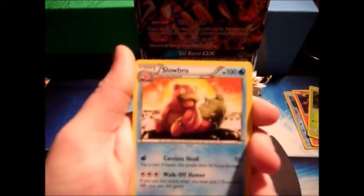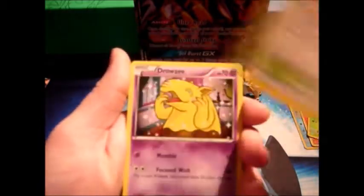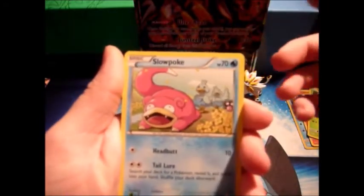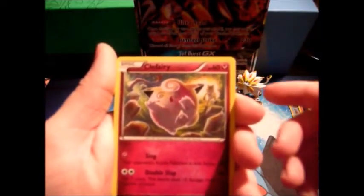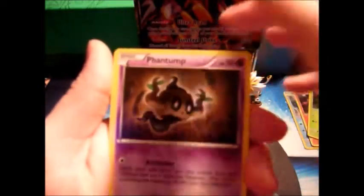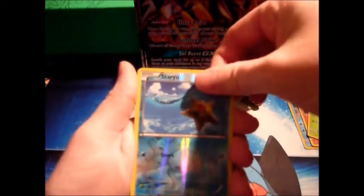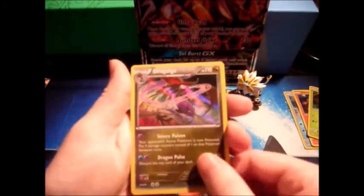We got a Slowbro — haven't seen this one in a while, I like Slowbro. A Stantler — All Night Party. A Drowzee. A Slowpoke with some Ducklett in the back. A Clefairy with that creepy Hypno. A Psyduck. A Phantump. Reverse holo is a Staryu — that's kind of cool, I like that one. And the rare in the pack is a holo Dragalge. Well, that's shit.